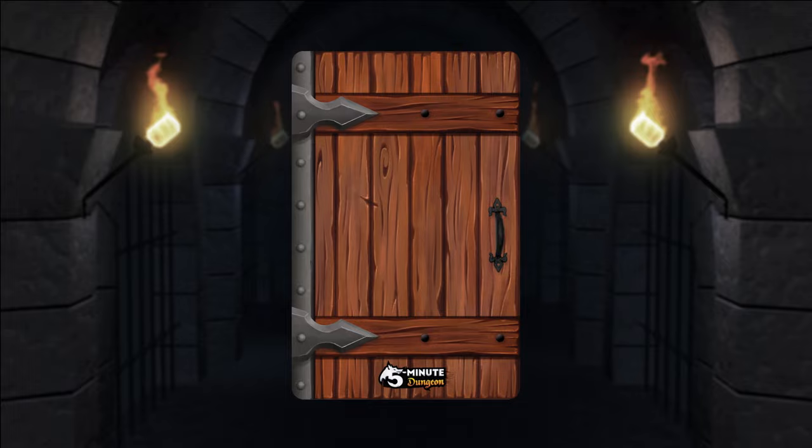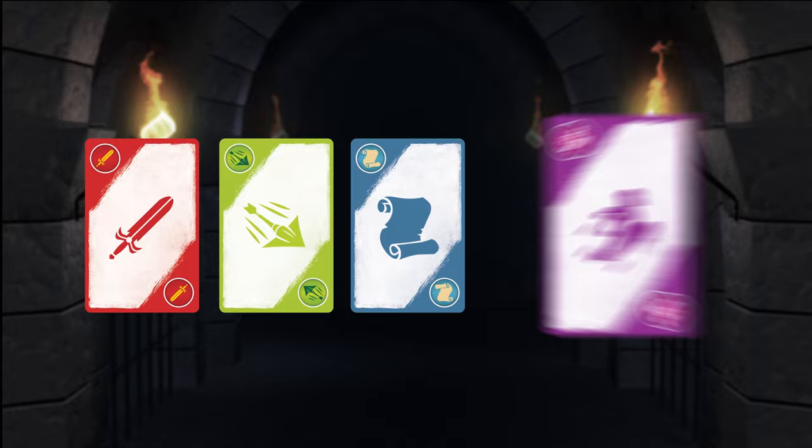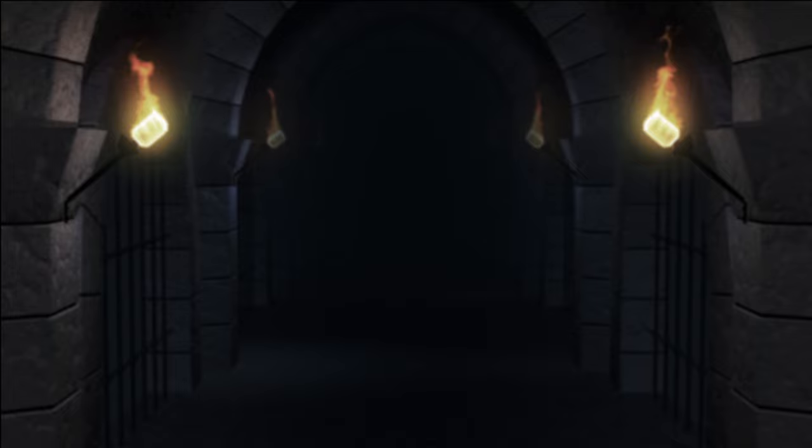Door cards represent a challenge that your party must overcome. Each will have a number of symbols which can be swords, arrows, scrolls, jumps, or shields. Your party can defeat a door card by playing all the resource cards that match these symbols. Door cards also have a type which can be monster, obstacle, or person.